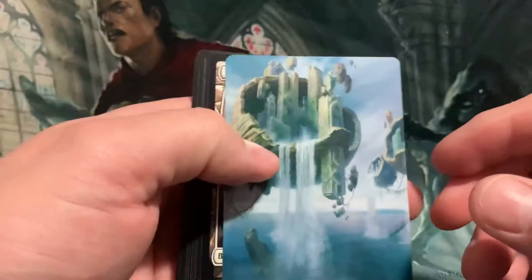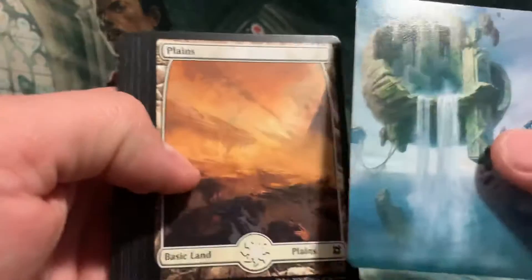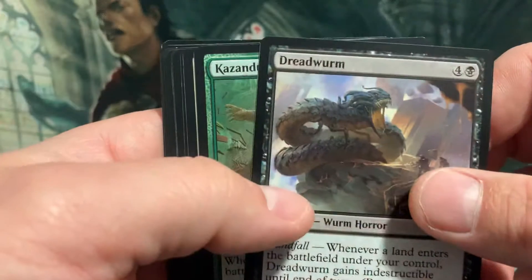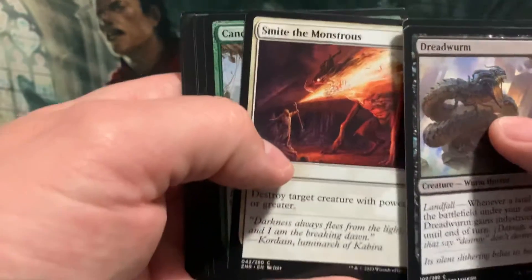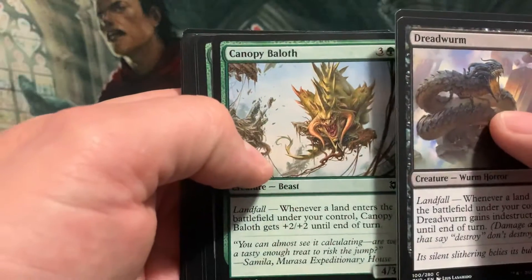Look at that. Land, or art card — really nice. Orm, Stomper, Smite Monster, Canopy Bailoff.